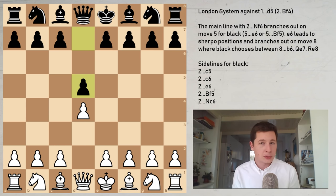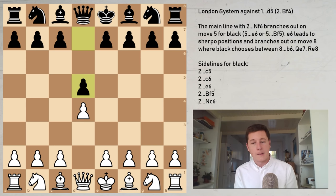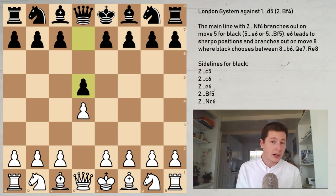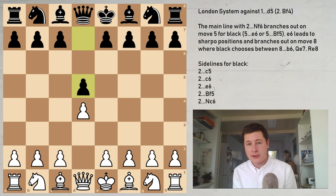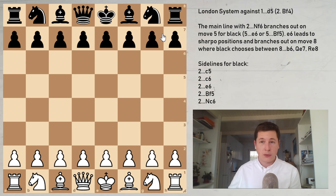One thing to mention: also possible on move 2 instead of bishop f4 is the move knight to f3, which is more flexible — it gives white more options but also gives black more options. Black can choose a variety of different setups, some of which even avoid the London system entirely, and there are also some move order differences. Knight f3 is not a bad move — it used to be the main move in the London — but bishop f4 is simpler to play.